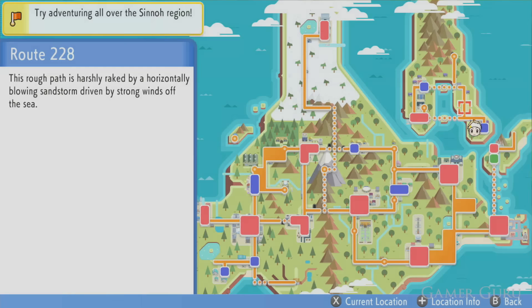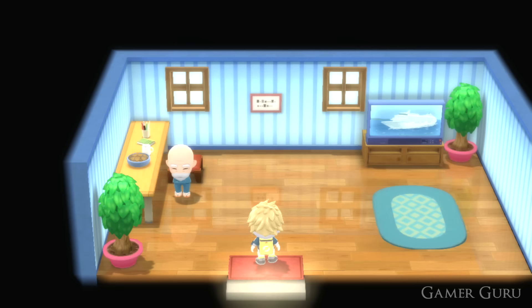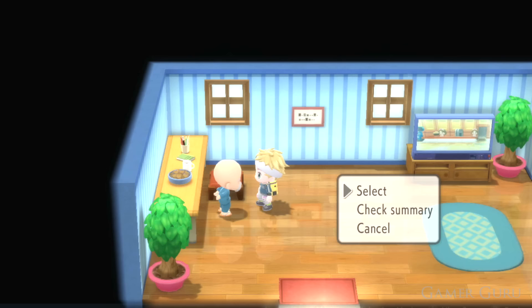For late game content: once you've beaten the Elite Four and got the National Pokédex, head north to Route 228. There's a house with a Move Tutor who teaches ultimate moves to the final evolutions of all starter Pokémon — one for Water, Fire, and Grass types. And it's not only starters from this generation: you can get starters from all other generations, all the way from one to four, in the Grand Underground, and their final evolutions can also learn these ultimate attacks.